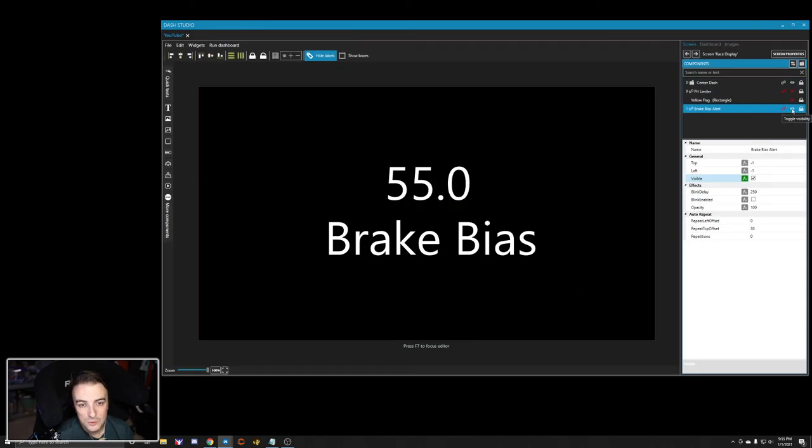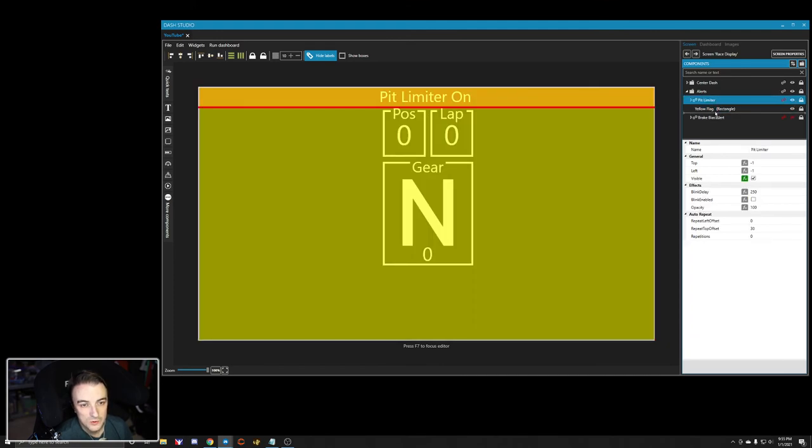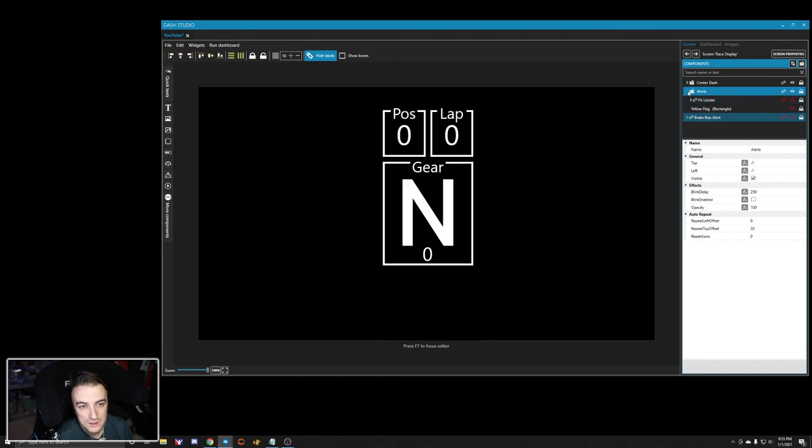We click OK and once again toggle the visibility. I'm also going to create a layer for my alerts and move all of these into it. I want to make sure the alerts are in the proper order — so if I've got the pit limiter active but there's also a yellow flag, I want the yellow flag to appear above the pit limiter. That's personal preference, but I'll order it: yellow flag above pit limiter, with brake bias also in the folder.